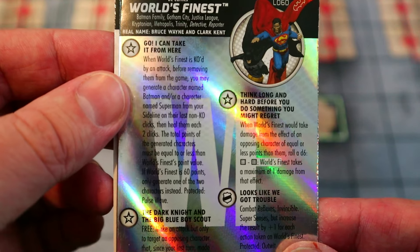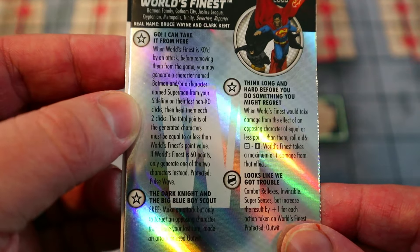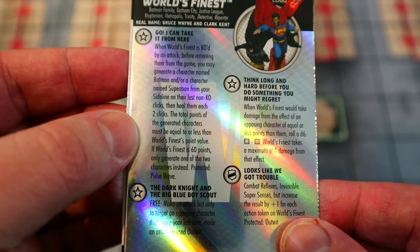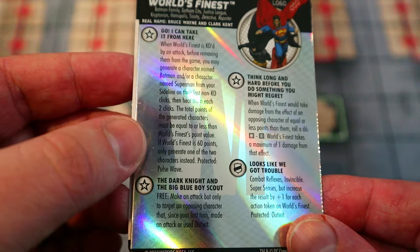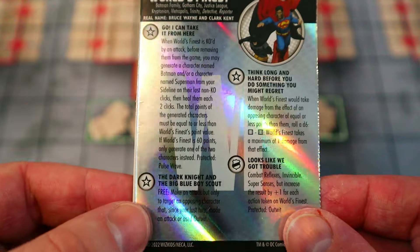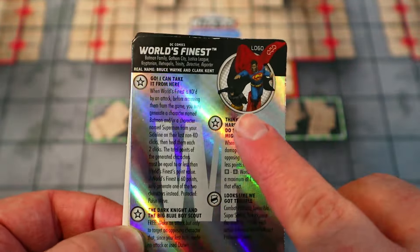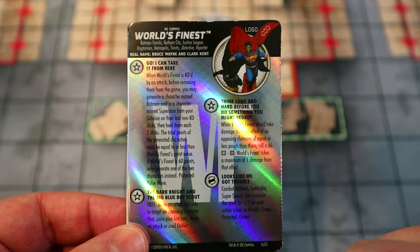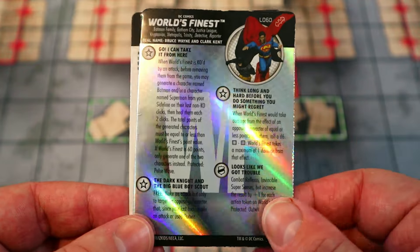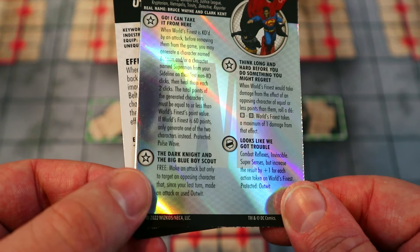They're generated on their last non-KO click, then healed two clicks. The total points of the generated characters must be equal to or less than their point value, and if they're 60 points you can only generate one — protected Pulse Wave. I plan on using the zombie Superman as the main thing on the sideline to bring in when they'd be KO'd, so keep that in mind for later.